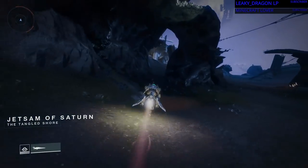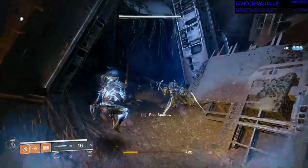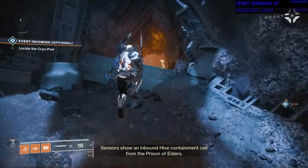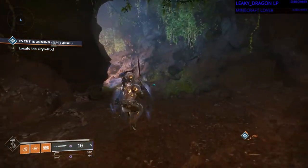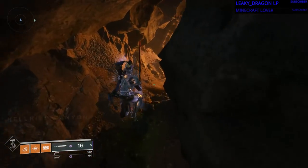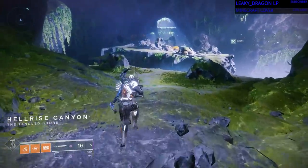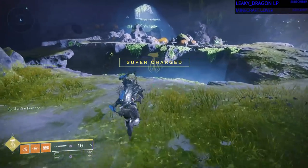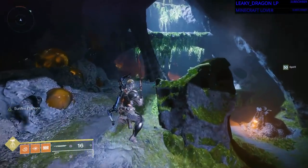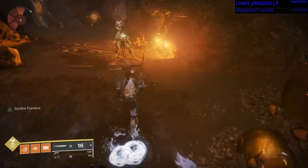And then you want to hug the left-hand side. It's gonna go up a slight hill, and then just keep hugging the left. It's gonna take a left turn, and then it's gonna flow into a cave. And the cave is very linear. Just keep going — I know it goes on forever, and when you think it's done, it's not. We're in Hellrise Canyon. I'm sure some other quest will take us to this location at some point. We're just gonna jump past it. There is another cave within a cave in the back of this cave.